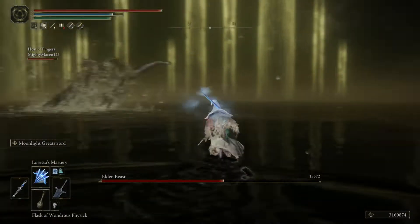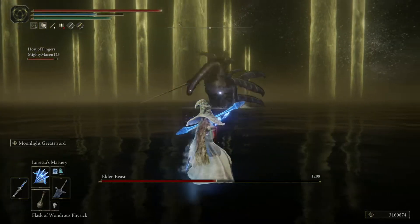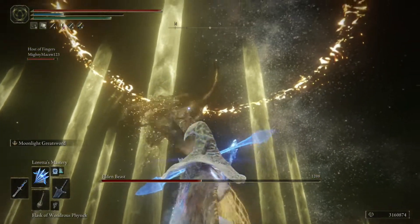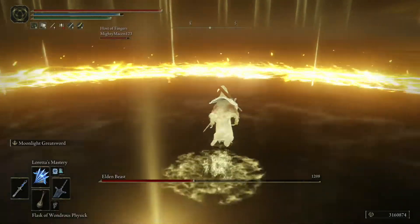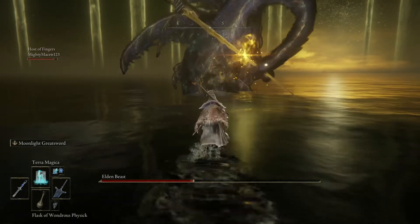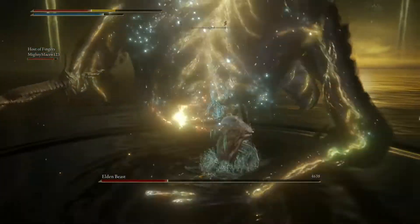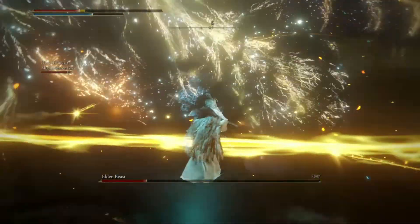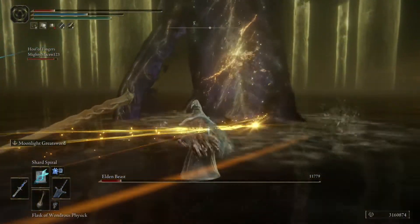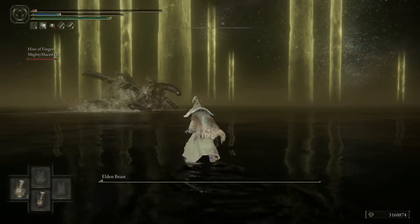The Elden Beast was super annoying because it runs away a lot — that's when you bust out Loretta's Mastery. Similarly, you can charge this up, but I like to just fire it off as many times as possible. I found that it does more damage this way, and additionally you do more poise damage, so it's easier to get a poise break on the Elden Beast. Jump that attack and then run towards it and prepare your Shard Spiral. I got a little greedy and kept firing when I should have been dodging, so I got hit — but it worked out because the Loretta's Mastery and all the Shard Spiral spells broke the Elden Beast's poise really quick. That Shard Spiral just does amazing damage, and it's always fun to finish it off with Loretta's Mastery.